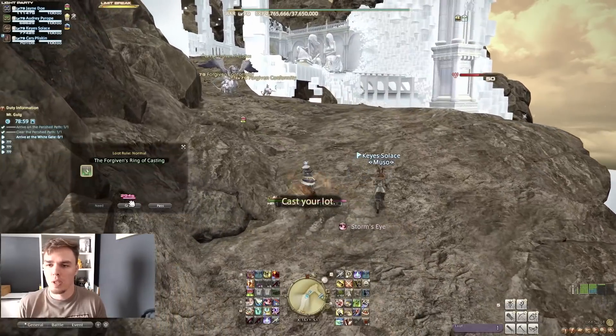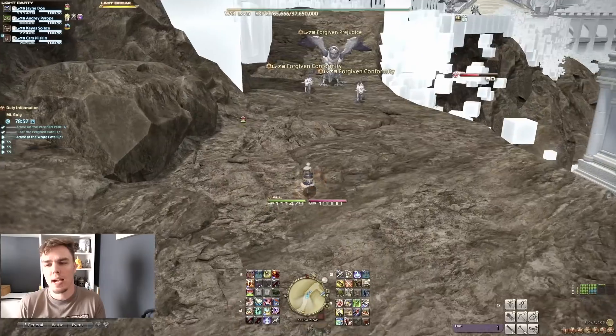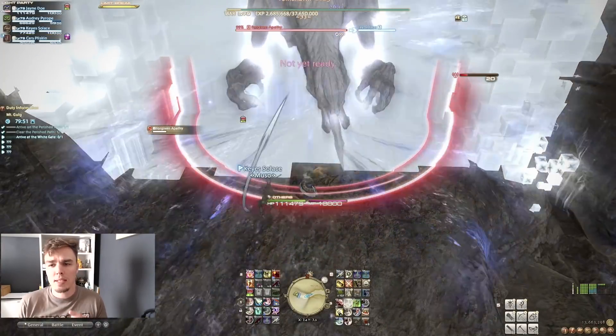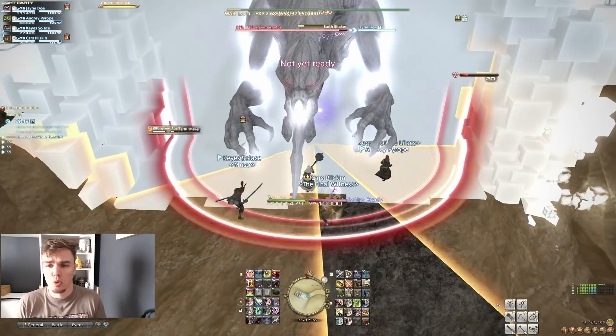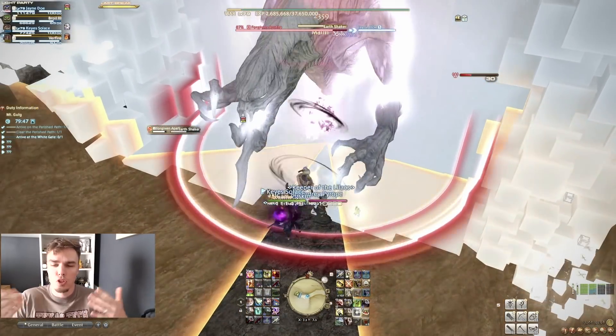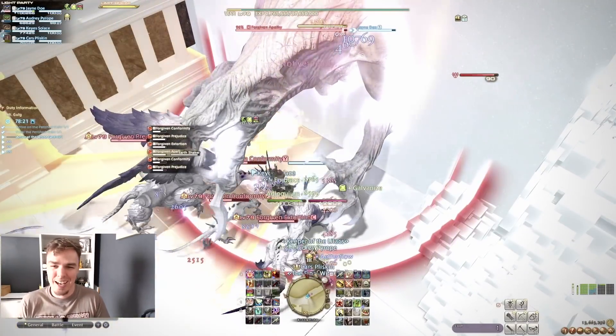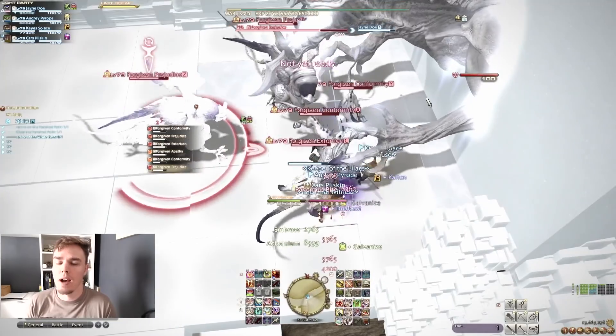So we get our 418 loot and go clear through the trash. As you're pulling trash, just be careful not to pull too much at once because there are these big walls, and when you get the wall on its own it's no big deal — just dodge its AoEs. But when you double and triple pull into it, it gets a little more hectic. Just be aware of what your group may or may not be comfortable with.